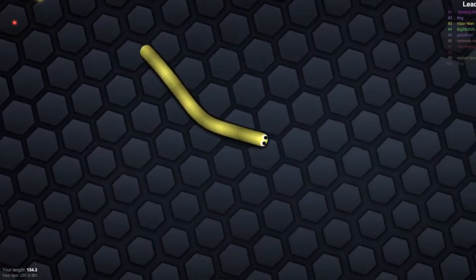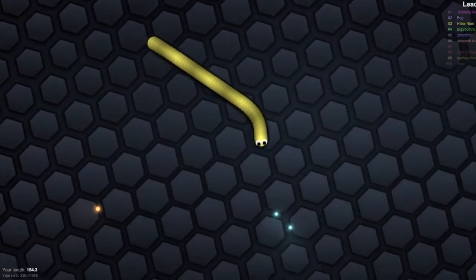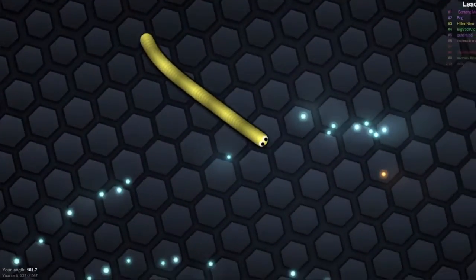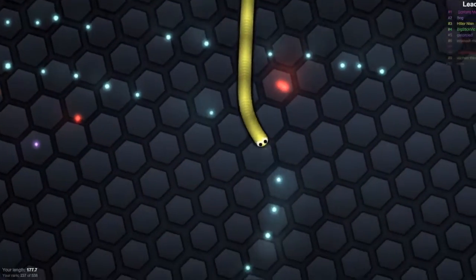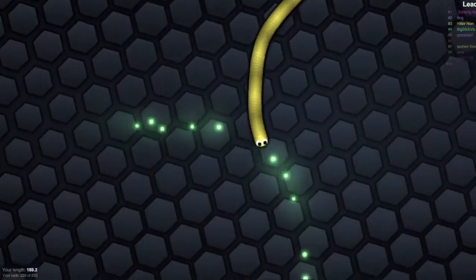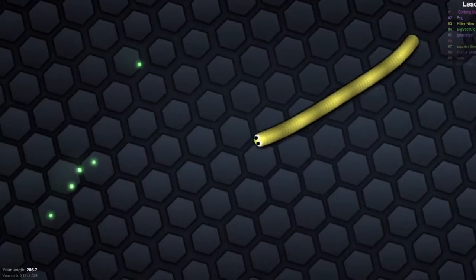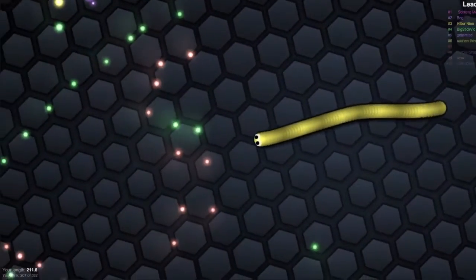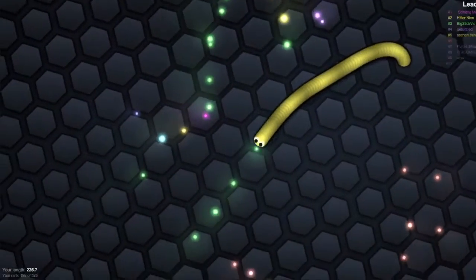Currently we have 154 power. We are ranked 236 out of 548. I'm out in the bottom right-hand corner of the map, just trying to gather up some energy without being bothered by the larger players who tend to congregate right in the center. I've found that if I stay out on the edges at the very beginning, I can amass quite a power base before heading into the middle.